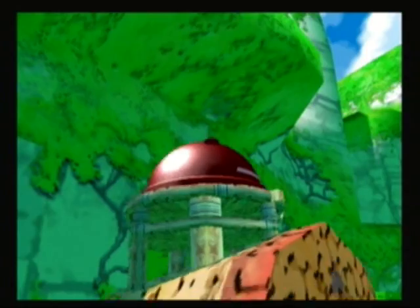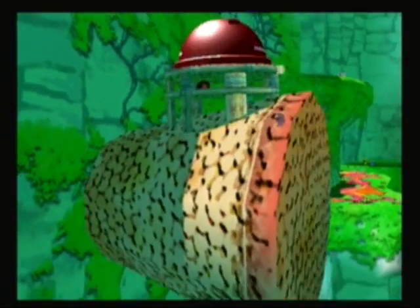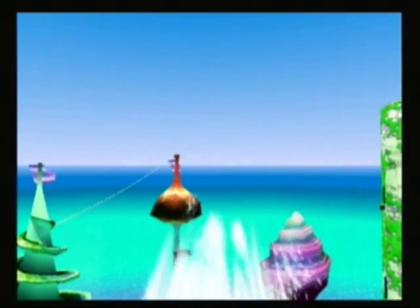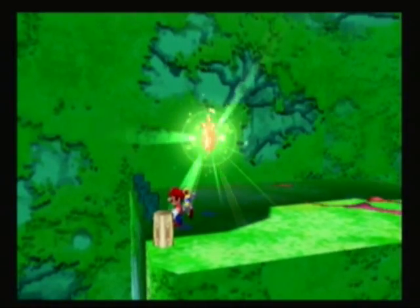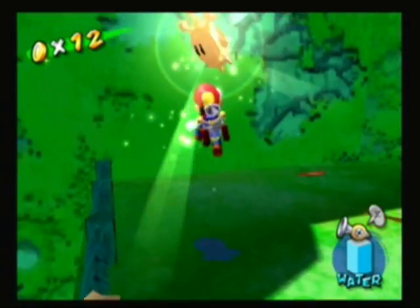Just do it three times and he's dead, just like in Peanut Park - easy as pie. His cannon explodes and there's this giant cork that just shoots out, and he flies away. We've successfully uncorked the waterfall and there's a shine sprite that just pops out. That concludes that mission.